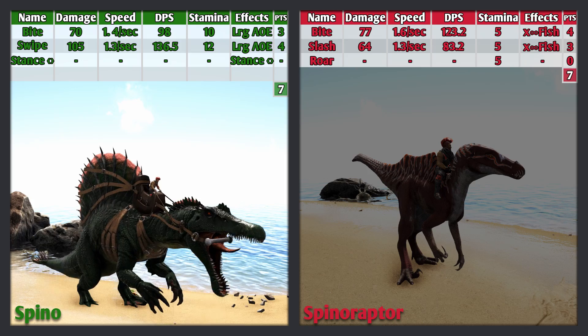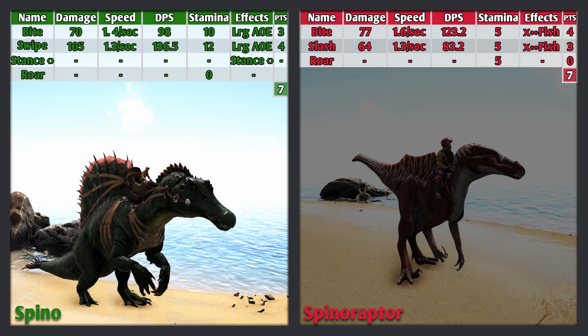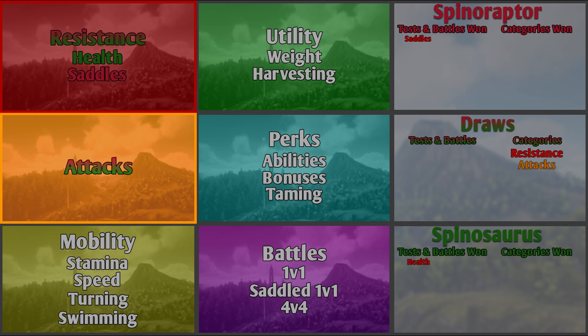The Spino's fourth attack is also the roar — just for aesthetics and doesn't use any stamina. This too is a useless attack and earns 0 points. The attacks test is a draw. The Spino has better attacks for land, and the Spinaraptor has better attacks for underwater. The creature's passive abilities, like the hydration buff, will be covered later on in the abilities test.